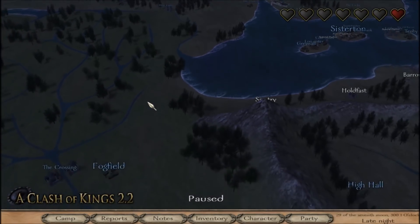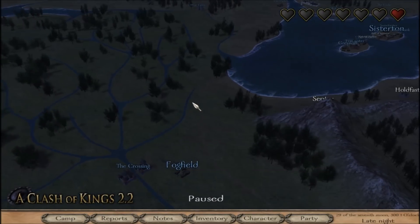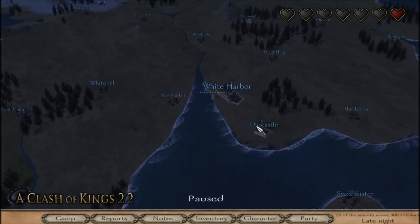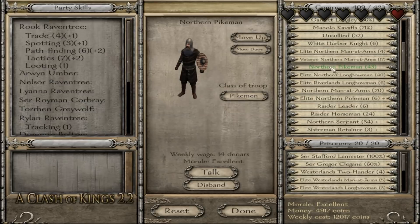Along the way, I fought some deserters - that's what they were called. I was able to pick up some more northern troops. Apparently there are Dothraki deserters running around from Dragonstone, and I was able to pick up a few archers - northern archers, northern longbowmen, stuff like that. And I was also able to get quite a few more pikes as well.